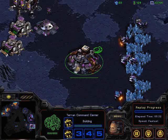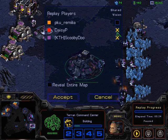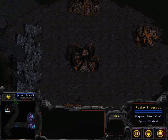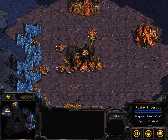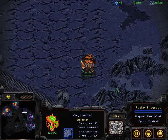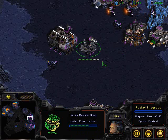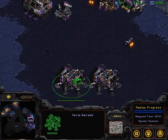A Comsat going off should also help get a good look at the tech he's going up against. Let's see if Scooby-Doo expends a Comsat. There's the Comsat - looks like it was at the main, so he's going to see that Hydra Den. Looks like he's going for a little something sneaky - I assume that's going to be a slow drop with this Overlord coming into play right over that ridge. There's a Machine Shop going down, so I assume we're going to see some Siege tech, probably Siege up on that front. I think he's assuming those Lurkers are for defense rather than offense, which is unfortunate.